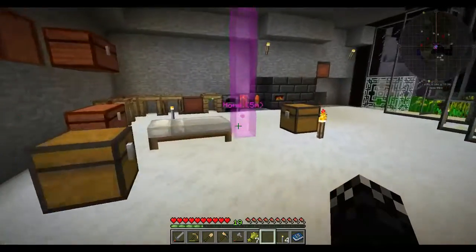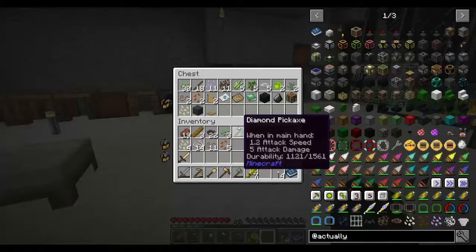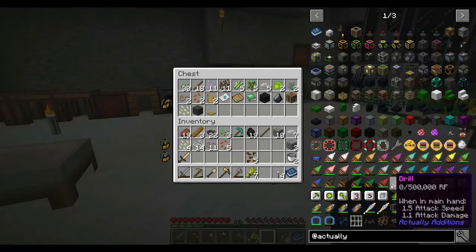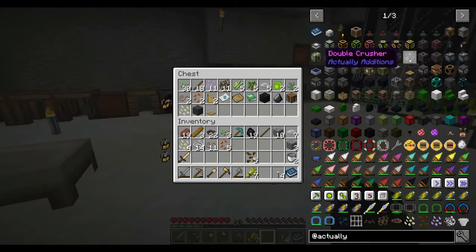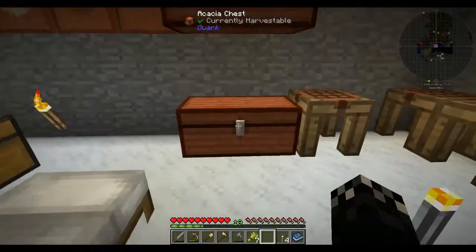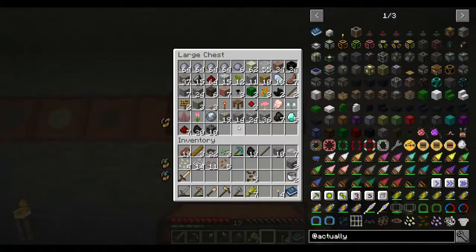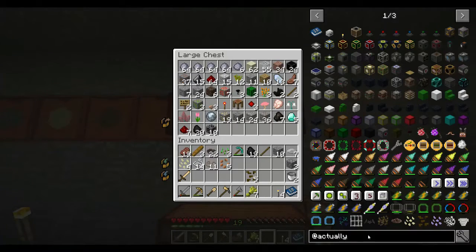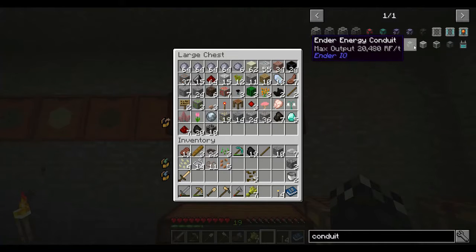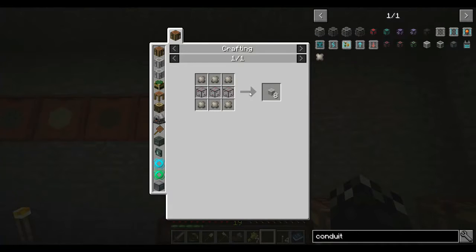We're going to need some sort of fluid conduit. I'm not sure what we've got in the way of being able to move fluid around in this pack, because I haven't been to the Nether yet, so I don't have any sort of — typing — let's search to see if fluid conduit...